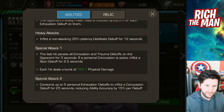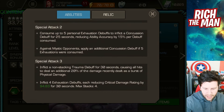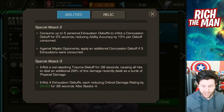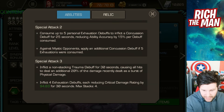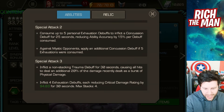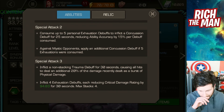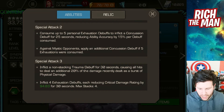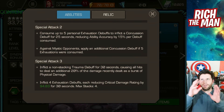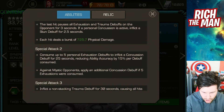I went through different types of rotations, whether or not to go to the SP3 in order to get the trauma debuff, because it's on for 30 seconds and causes all hits to deal an additional 20% of the damage recently dealt as a burst of physical damage. It also inflicts four exhaustion debuffs, each reducing critical damage. More debuffs on the champion means more damage. On the SP2, you do a concussion debuff.